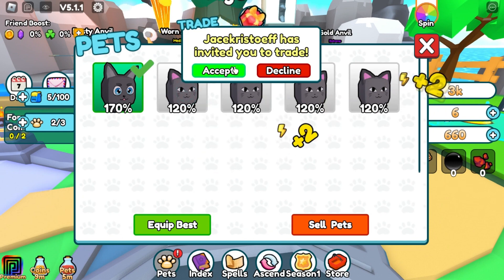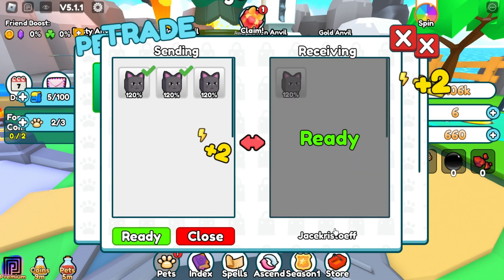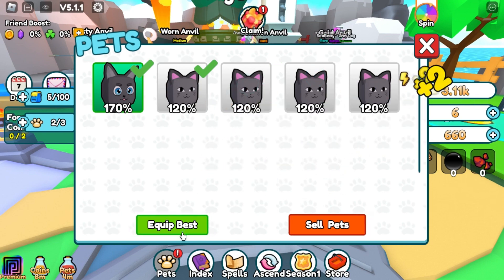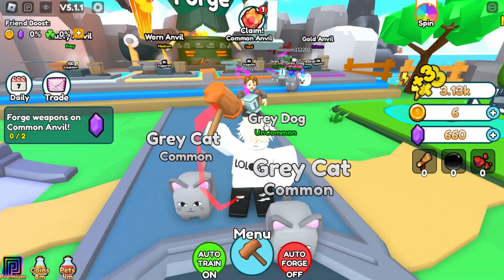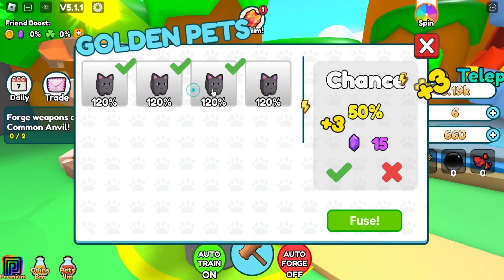Someone is trading - let's accept. He has this one - can he give me something new? No. He's doing ready but I'm not doing this trade. Can we equip the best? I only have three of them. We can't craft them but we can make them shiny.